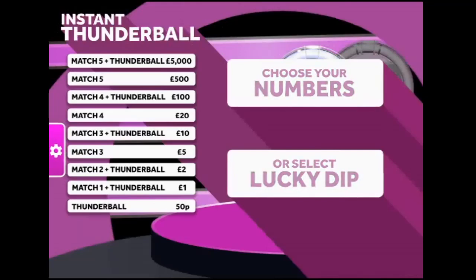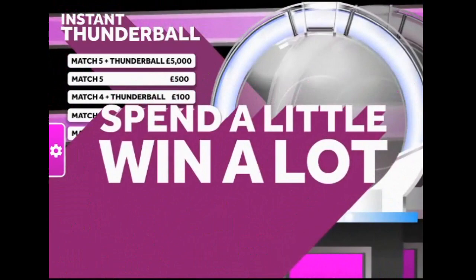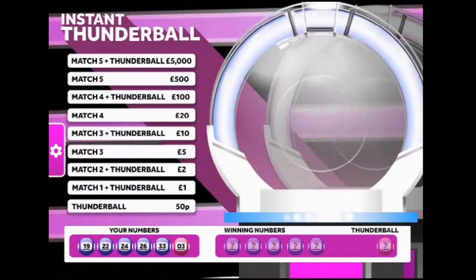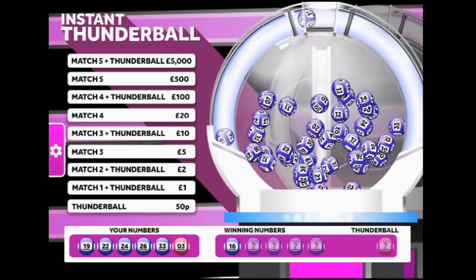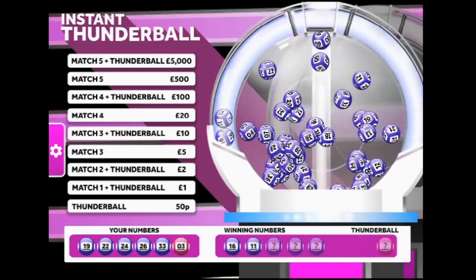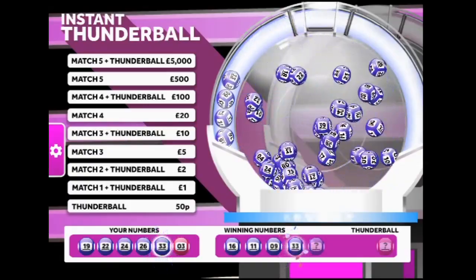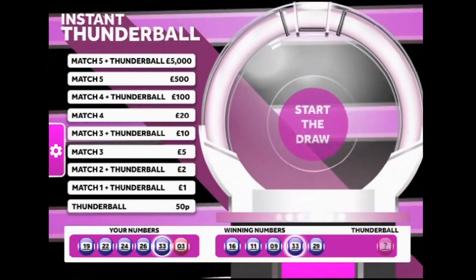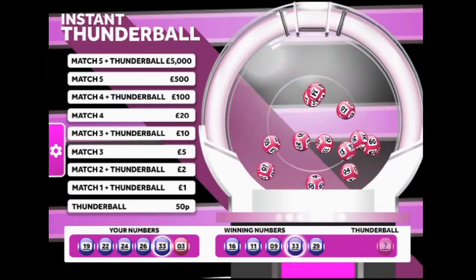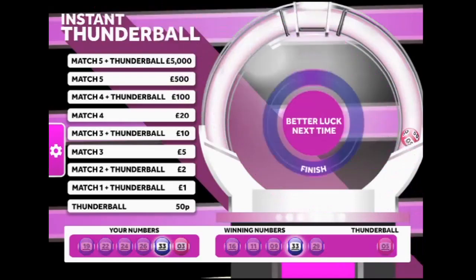Right, another go at this one, let's play lucky dip again. 9 - my lucky number, but not today. 33, 29, no Thunderball. I need number 3 for the Thunderball to win a pound. Number 5. Results are in - better luck next time. Right, on to the next game.